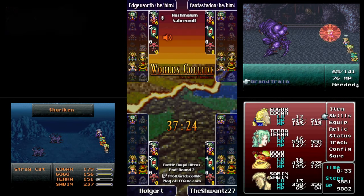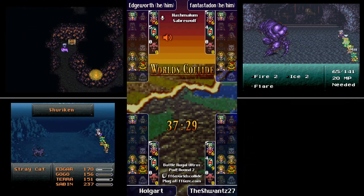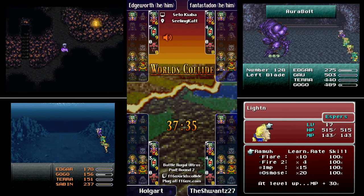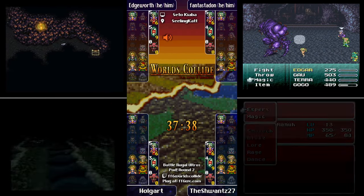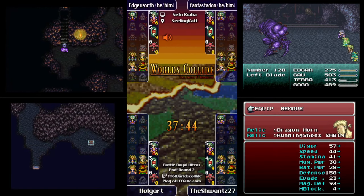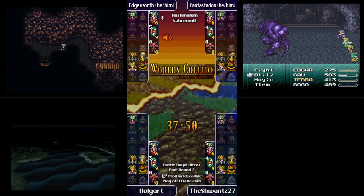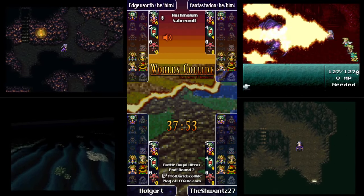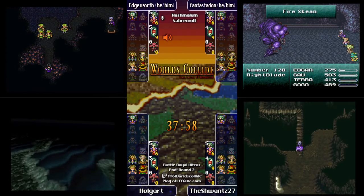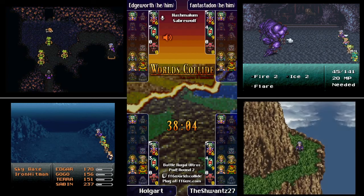Edgeworth is now going into a new set of checks — the Edgar series. He already did the throne check. Now he's doing the Edgar series, finding another Thunder Shield. So we have all three elemental shields available. He does not have the Ice Shield — that's at the bottom of the falls.